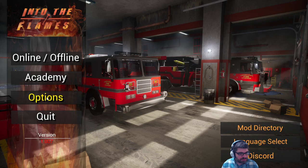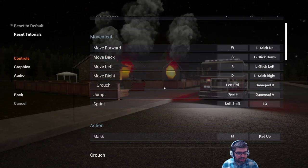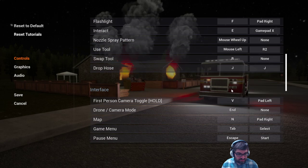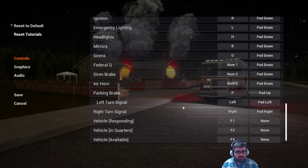What else do we have under options? For whatever reason it didn't want to work. W, A, S, D — crouch is left control, C. Jump, sprint, flashlight, E to interact — at least that's right. I'm hoping that my switch to C didn't really do much, but I guess we'll find out when we get there.